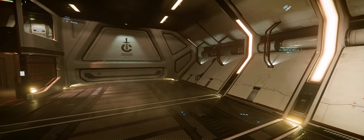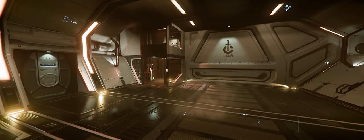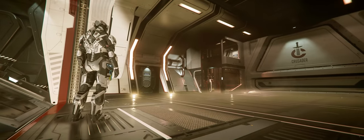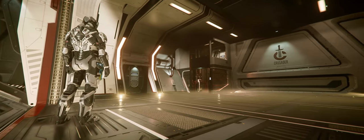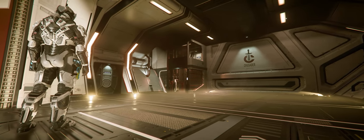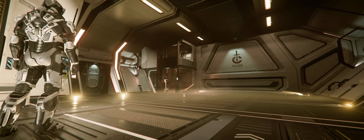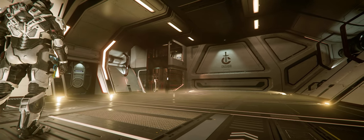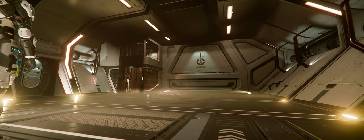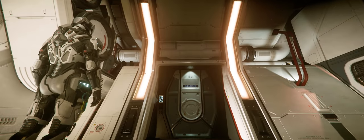Initial impressions of the cargo bay are pretty good. It's spacious, plenty of room for fitting multiple vehicles in here — maybe three ROCs for doing a mining mission, and that's good news. The lighting strategy is also really nice, and the color for those lights is very comfortable. I've always recommended going with a warmer color for lighting in interior spaces, and it looks like they've gone that direction for the Crusader design language.